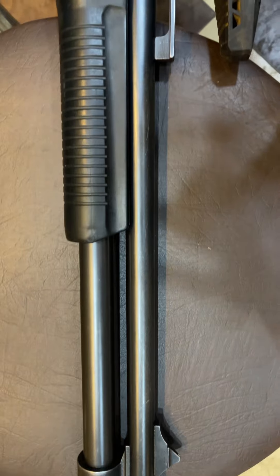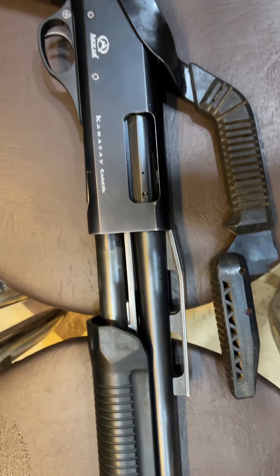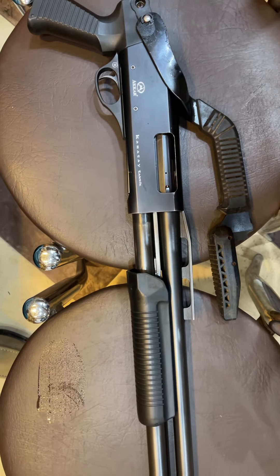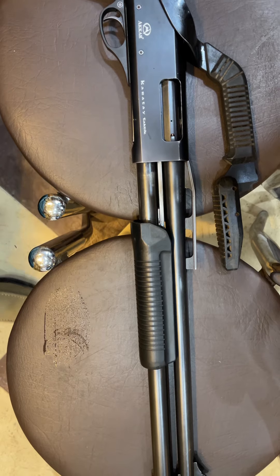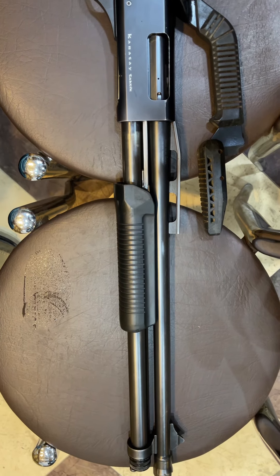It's basically a 12-gauge pump-action shotgun. The inspiration is coming from Luigi French — it's an Italian shotgun design, if you don't know. It has an overhead butt stock which is available.